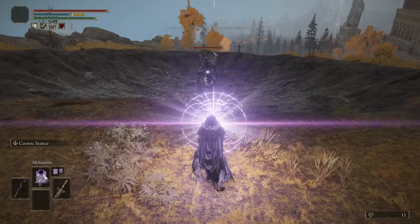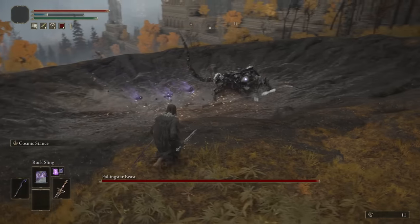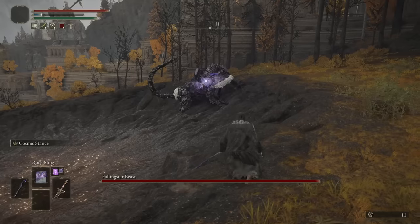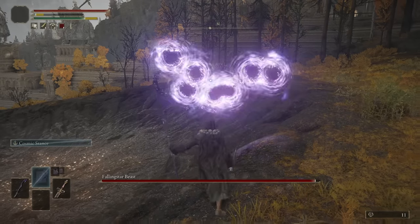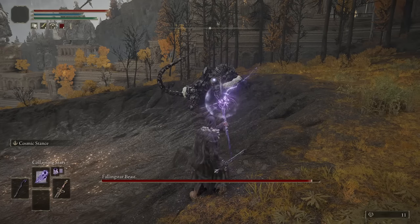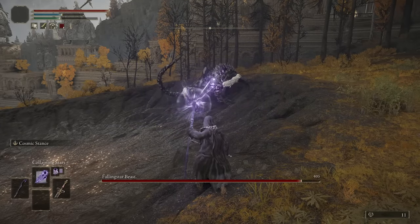We're here at the Altus Falling Star Beast. Let's see if we can hit him with Meteorite — not quite, it doesn't go that far. Let's see how much damage Rock Sling does — it's got to connect first. 180 damage — this guy is pretty chunky, very beefy. We have a lot of FP so if he's just gonna sit there I'm just gonna spam this — decent damage and it's a quick cast.